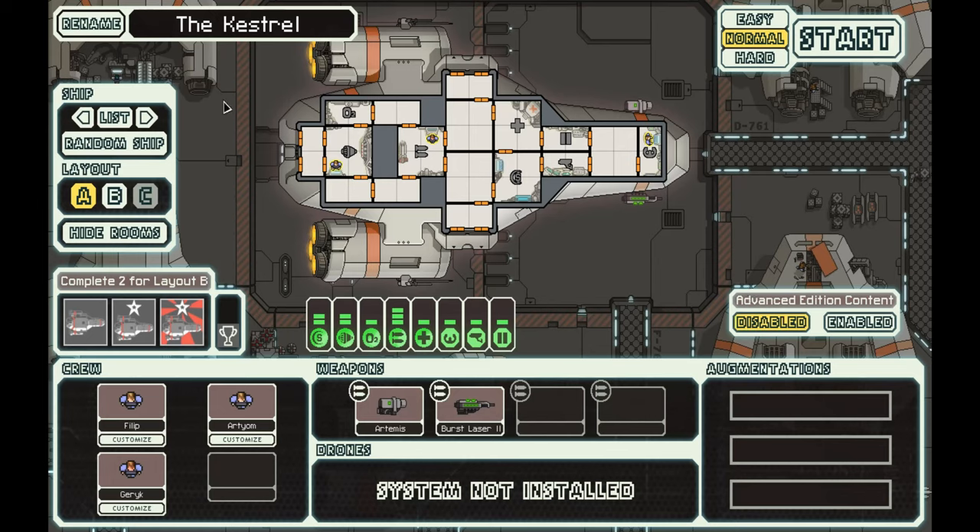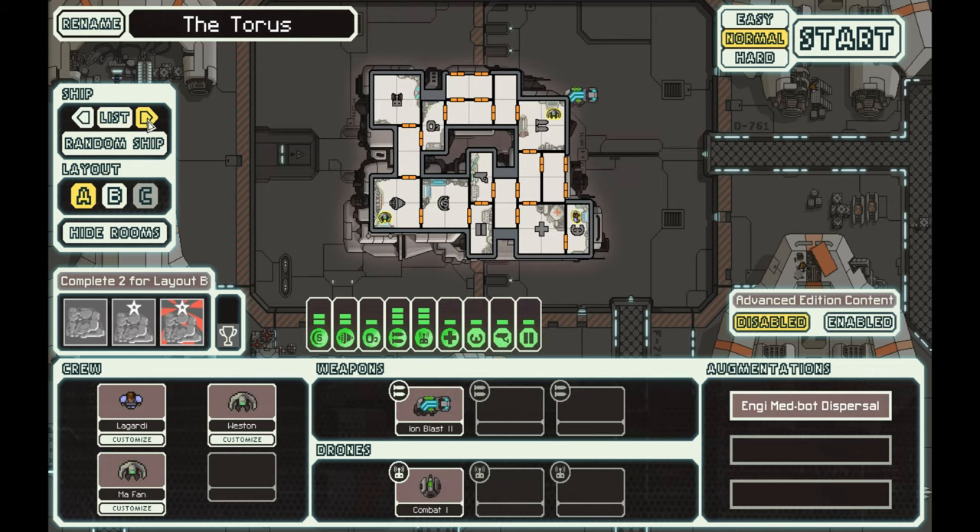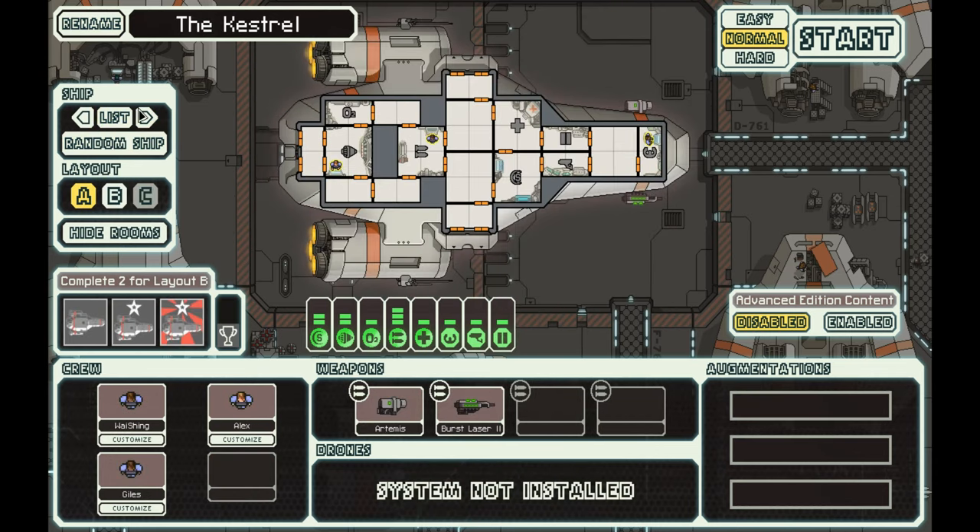FTL: Faster Than Light is a fun roguelike, very challenging. As Steam would put it, this spaceship simulation roguelike allows you to take your ship and crew on an adventure through a randomly generated galaxy filled with glory and bitter defeat — and there will be lots of it. If you see, I've put this before I got achievements, so I don't have all the ships. We're gonna do basic stuff.